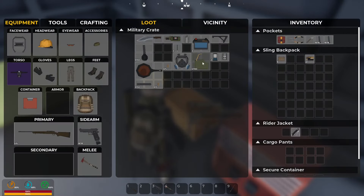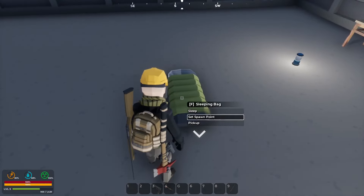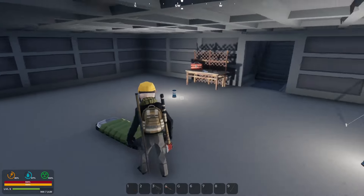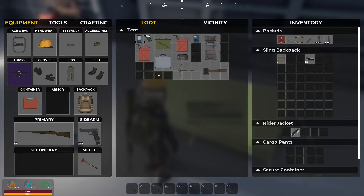Started to sort this out a little bit and put magazines and things like that in there. I also put down my sleeping bag so we've set a spawn point - if we die we spawn here. You can actually fast-forward the time as well if you want to.